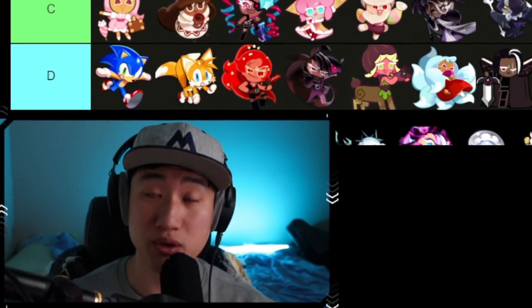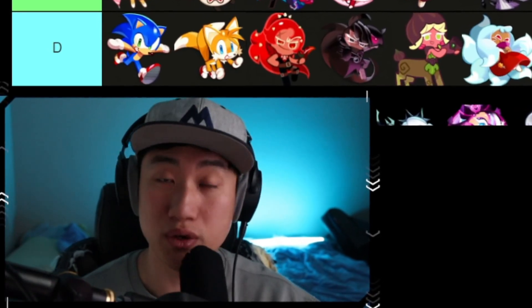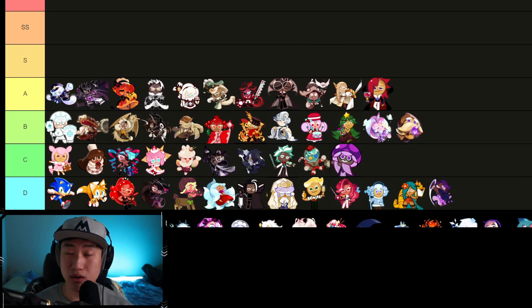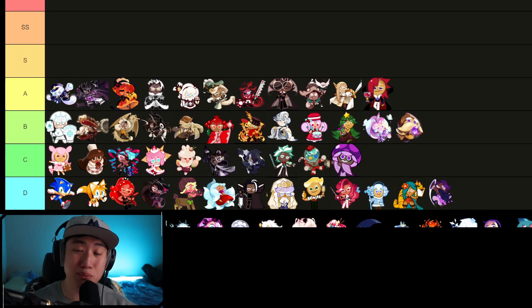Alright guys, so with the release of Crimson Coral as well as Frilled Jellyfish, I am going to be updating the PvP tier list for September 2023. The tier list is going to be based on my opinion as well as my experience inside of the arena for the Pure Vanilla server. Some cookies might be a little different depending on the server, but generally the main cookies used are going to be within the meta SS as well as S tier.